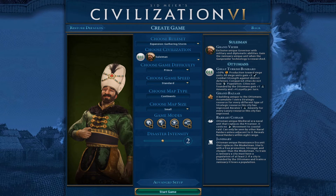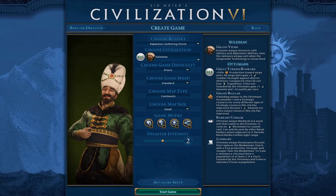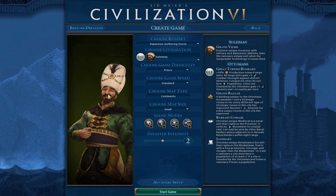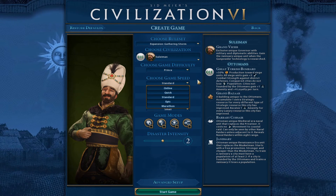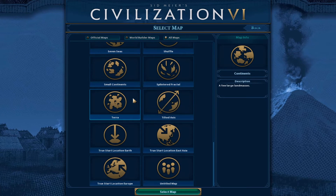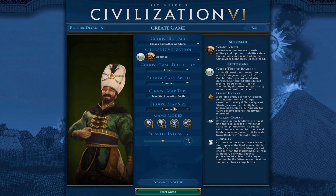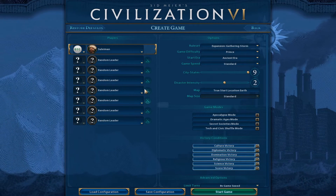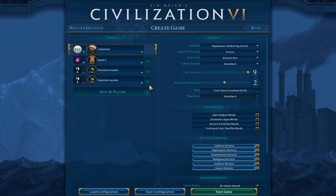So for this we are going to be playing on the Gathering Storm Expansion since that's the newest, and we need that for Byzantium. We're going to be playing as Solomon because obviously the Byzantines lost and we don't want to lose. Prince Difficulty, just standard game speed, True Start Location Earth, Map Size Standard. Then we go here, we want Basil, and then we just delete everyone else.